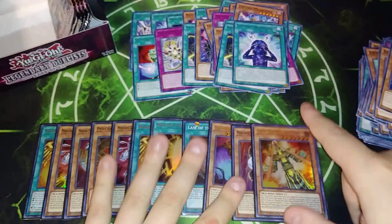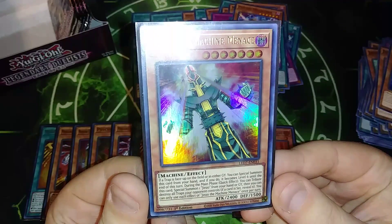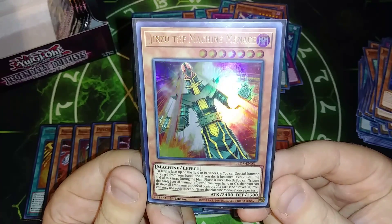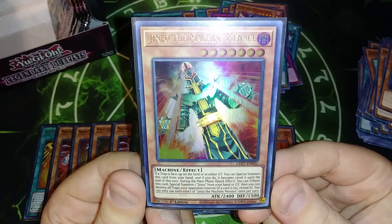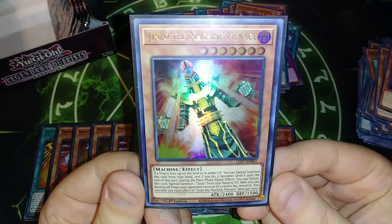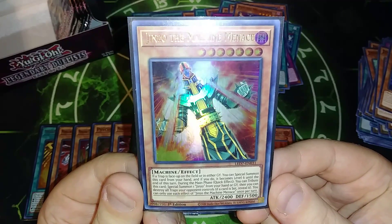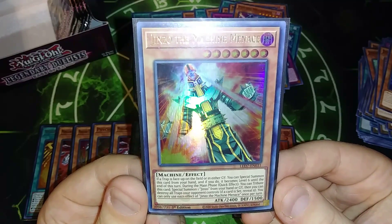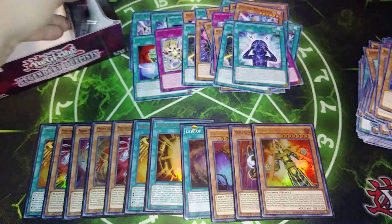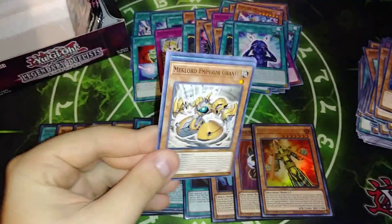Cosmos Channeling — that's a good card. That Menacing Machine is awesome, so let's take a quick look at what he does. If a trap is faced up on the field or in either graveyard, you can special summon this card from your hand, and it becomes level six until the end phase. During your main phase, quick effect — tribute this card, special summon a Jinzo from your hand or graveyard, then you can destroy all traps your opponent controls, and if a set card is set, reveal it. You can only use the effect of Jinzo the Machine Menace once per turn. The OCG was called Jinzo the Menacing Machine, not the Machine Menace — so it's kind of messing me up.